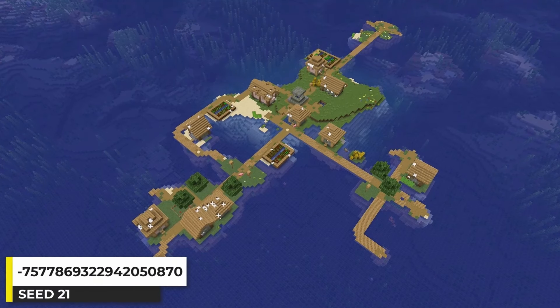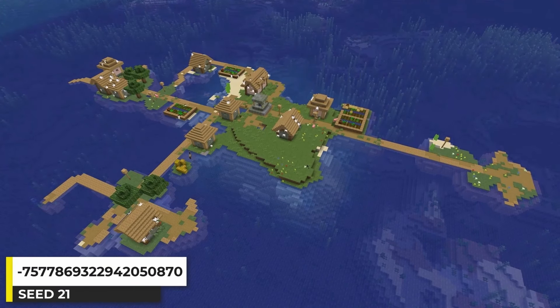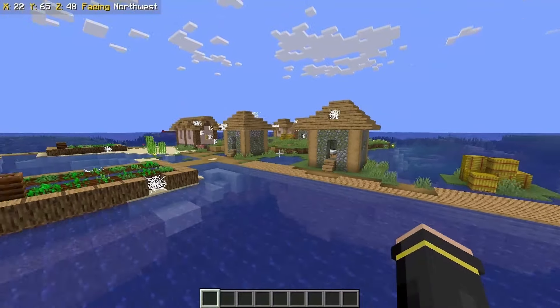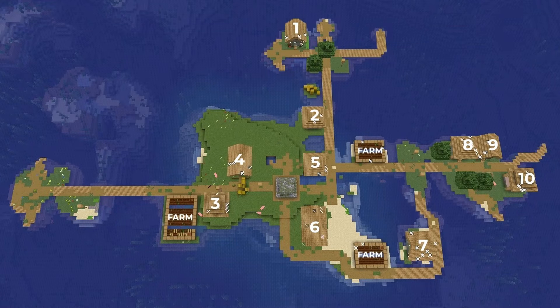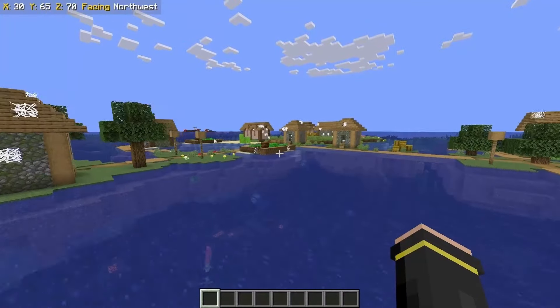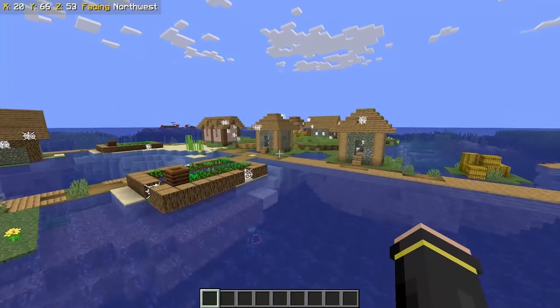This ocean village is a zombie village — not much different than a typical plains ocean village other than the fact that it's an abandoned zombie village variant. It has 10 buildings and 3 farms. A seed like this could provide some type of lore to start off with for a themed playthrough.